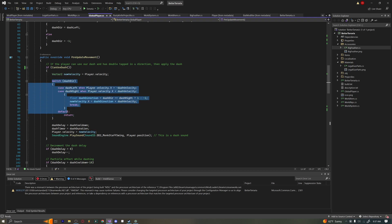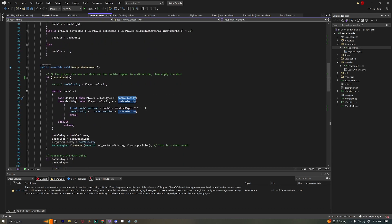We have a switch statement switching based on the dash direction. For dashing left, there's a when keyword — I was not familiar with this in C# — which acts as a condition: when a certain condition is met it returns true. So we say if we're dashing left when our player's velocity is greater than negative dashVelocity (7.5), we'll apply the dash, because that means we're not already moving faster than the dash.